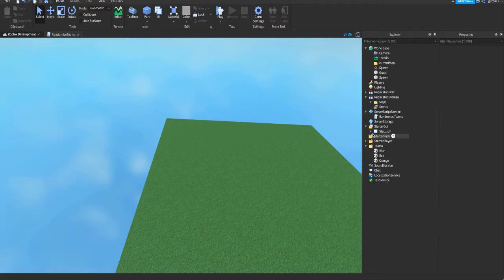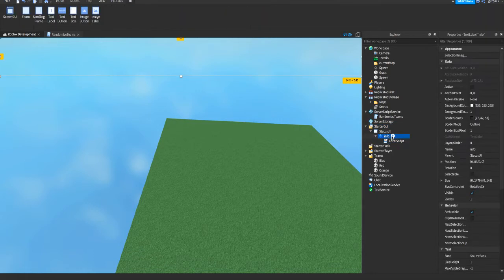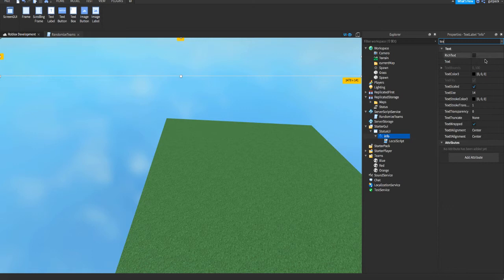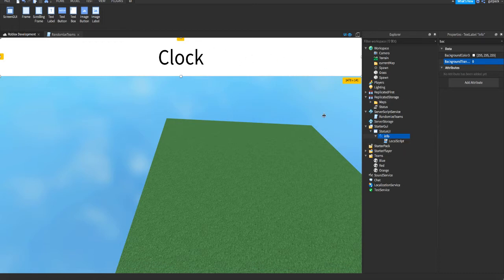Next we're going to make the GUI. I made a ScreenGui into StarterGui and put a TextLabel into it. It's just a text label — you can put text in it. This is the clock. I made the background transparent and you can see the clock up here. It will show the time in the game, like the round time.